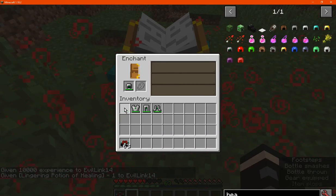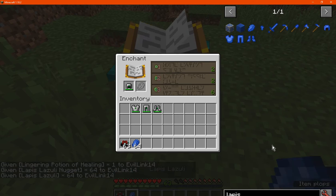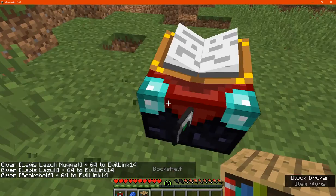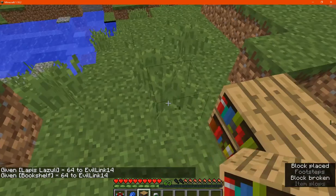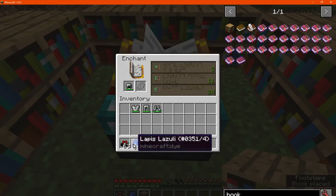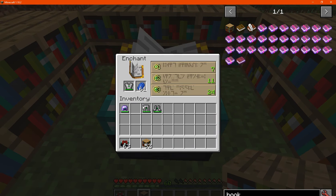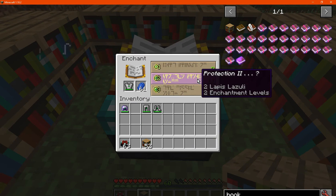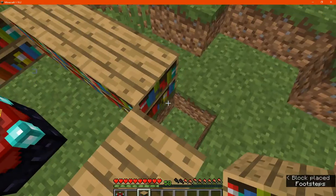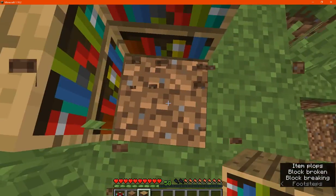While that's happening, we'll see — actually we'll get some bookshelves before we're at it since they'll actually improve the situation. I don't really have the ins and outs of enchantability so I can't say for sure how much of a difference it'll make, but either way.